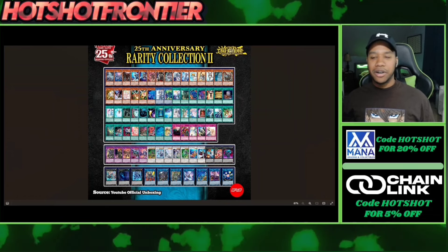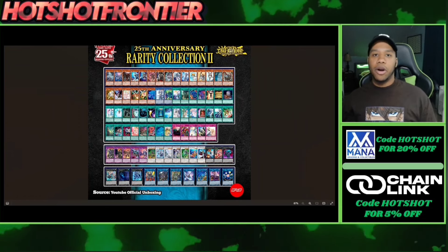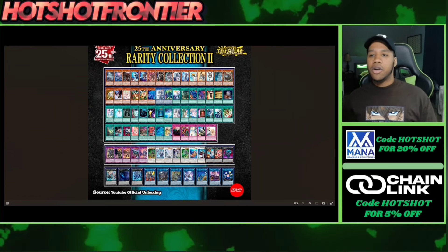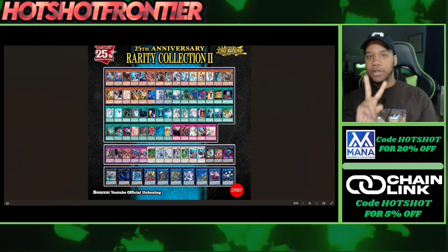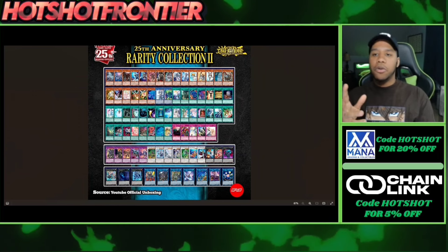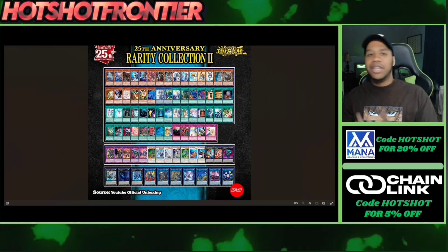I do want to say before we start that Rarity Collection 1 is way better by a long shot. Let's get right into it — we're gonna go card by card and talk about it as we go. First up we have Alternate White Dragon, and personally we haven't seen many reprints from it, so alright, I understand that. Jet Dragon only had like two reprints, okay fine, we'll leave it in there.